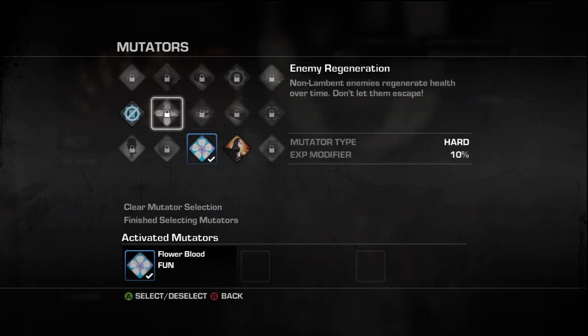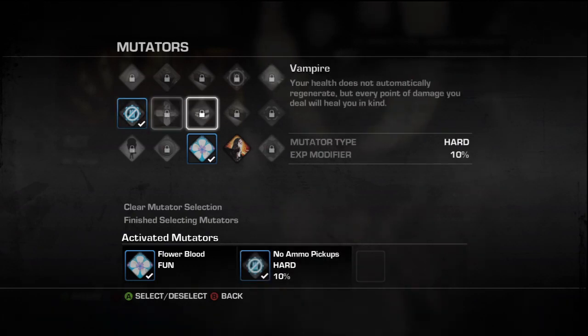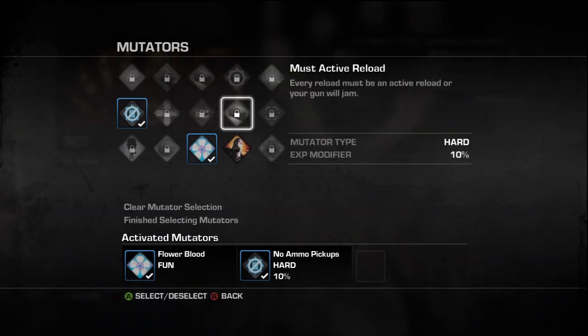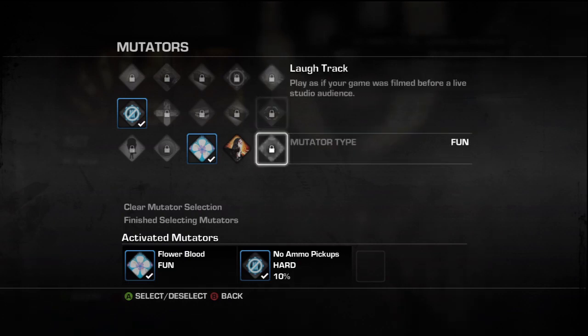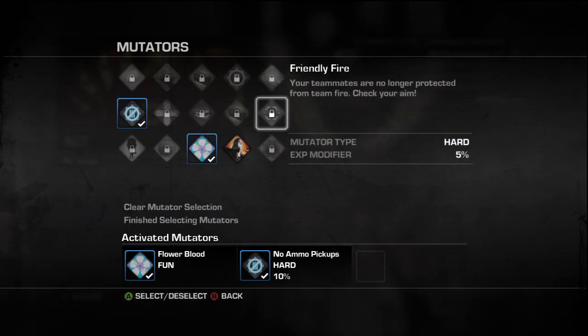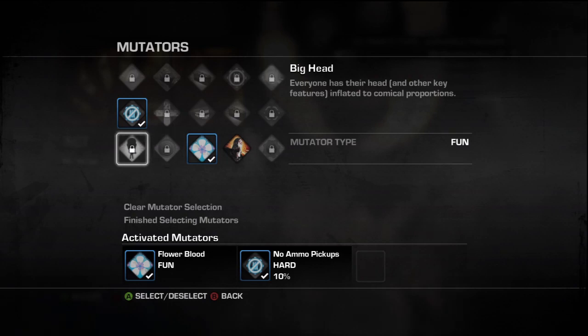One of the mutators I've unlocked is no ammo — for this one we don't really need any ammo. If you do this a lot, you'll get the flower blood mutator if you get the silver amount of points. I think it's called Cogivore. A few mutators I'd suggest are friendly fire, since you don't really have anything in your way, and active reload — you must active reload or the weapon jams — and either Pinata or Big Head.